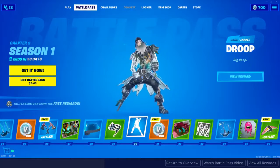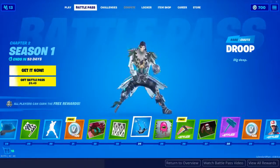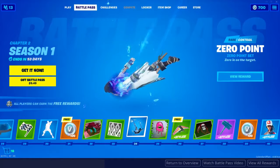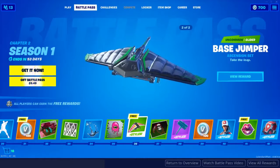At tier 30 you get an emote — that's pretty cool. Then before tier 32 you get another contrail called Zero Point, which is like some rift particles and stuff, looking pretty sweet. I love this effect right here.